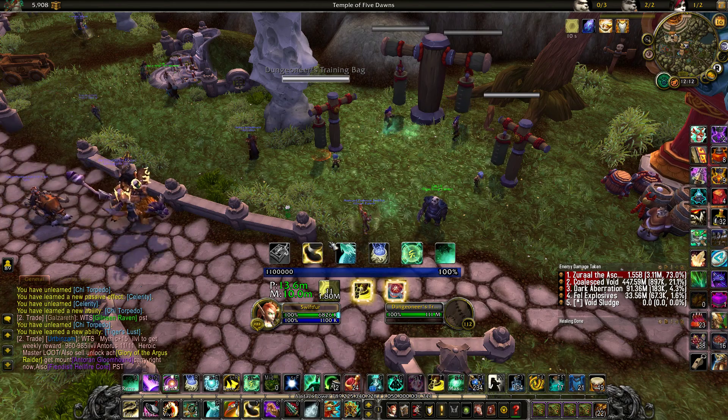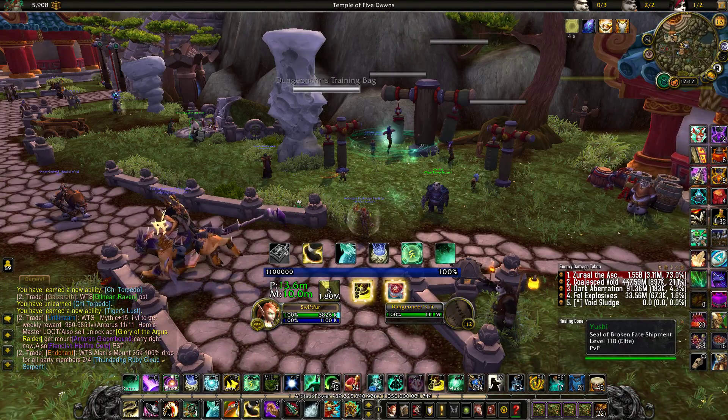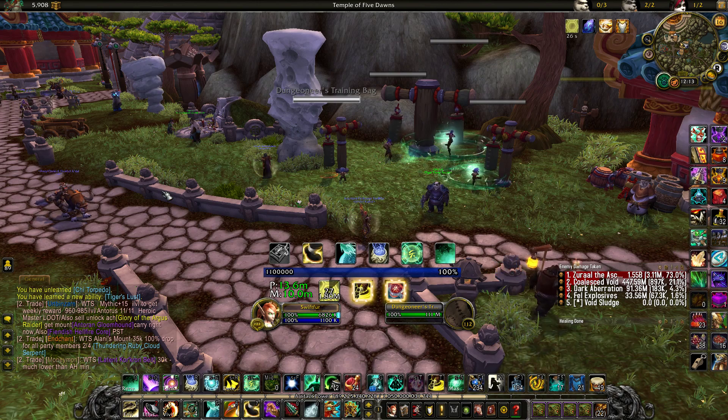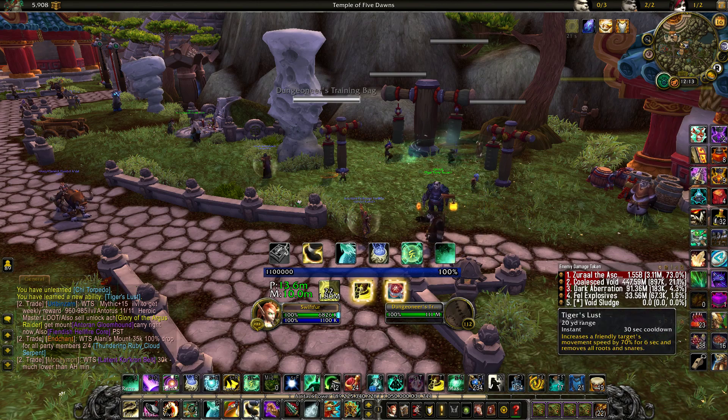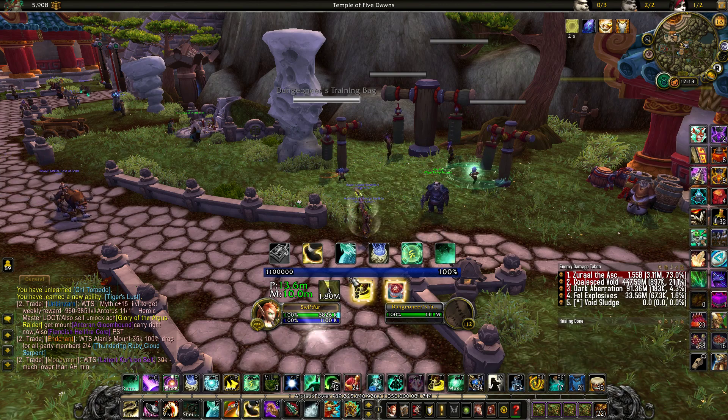The utility of Tiger's Lust is that it can actually dispel roots and snares, as well as speeding up somebody else who might not have a movement ability available at that time. For example, on Grimhorn the Enslaver in Vault of the Wardens, you can actually dispel his Torment off of somebody with Tiger's Lust — and as long as they move out of that cage, they're taking zero damage. In high Fortified keys like we'll be seeing this week, he's going to really hurt. You can completely remove at least one of those from the equation every 30 seconds.